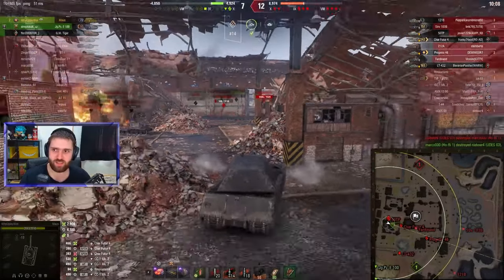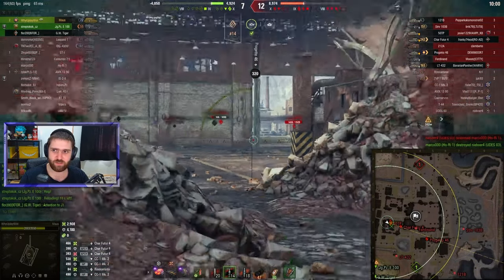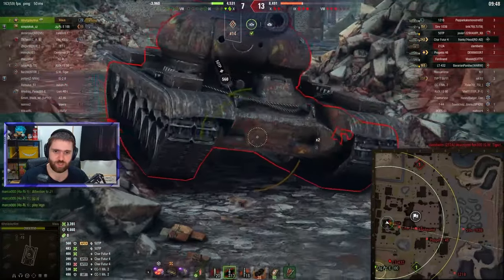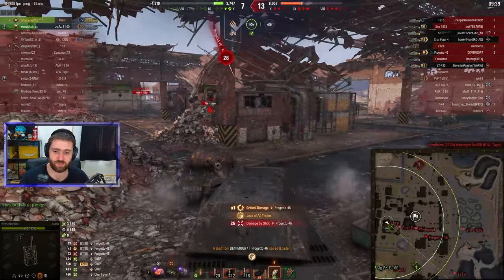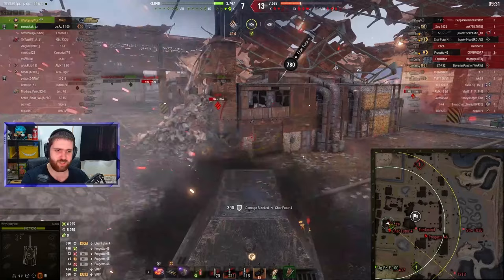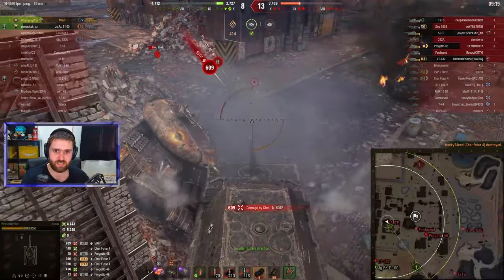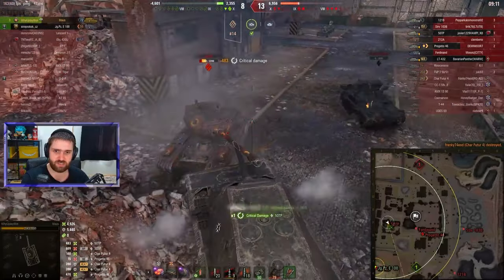While 'Why You Play What' is now in the corner against all of those vehicles. The 50 TP going forward — that's a dangerous vehicle with a 560 alpha damage gun. You do not want to get penned by that. But the Mouse is the most healthy vehicle in the game with 3,000 base hit points. If you use the bond hardening — that's what 'Why You Play What' is using, probably with field mods too — you get up to 3,550 hit points, which is just crazy. The 50 TP puts 609 damage into us — need to watch out.